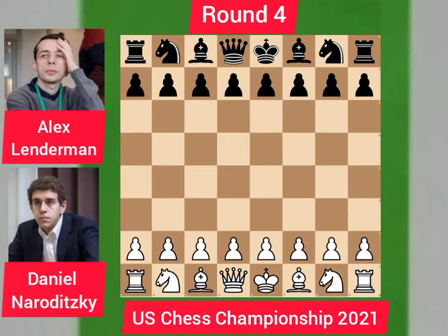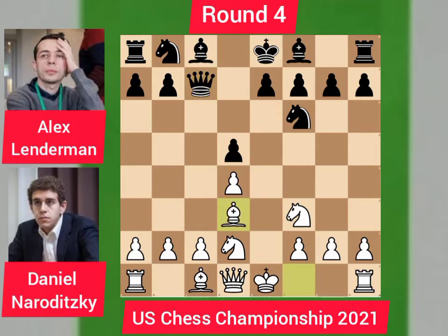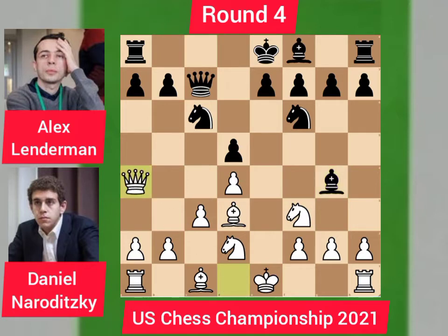Daniel opens up with d4, Lenderman responds with knight f6, knight f3, d5 — the Queen's Pawn game is on the board. e3, d5, knight d2, d takes d4, e takes d4, queen goes to c7, bishop d3, knight goes to c6, and c3 to support the pawn. Bishop goes to g4 pinning the knight, queen goes to a4.